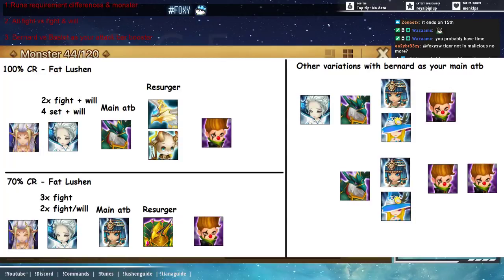However, with a 100 crit rate Lucian, what I use is Teon that gives you a revive. So if your Lucian dies from a Perna proc, you can bring it back. It does require a little higher rune requirements because one, you need 100 crit rate, and two, you actually need some HP on your Alicia and it has to be on Will — that is the most important part for consistency. All the monsters on the top build are more obtainable than the bottom one, because Bestet is a busted unit.